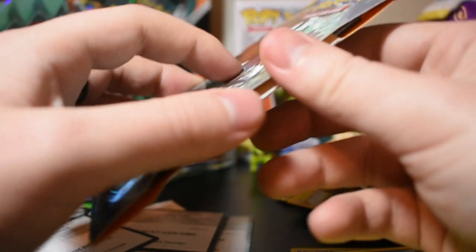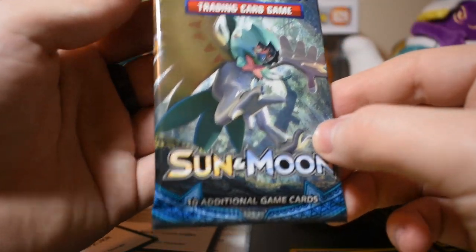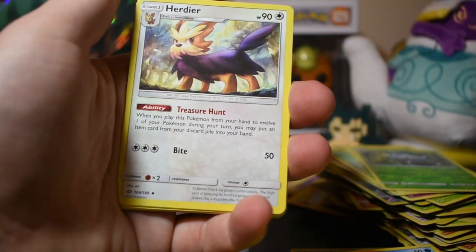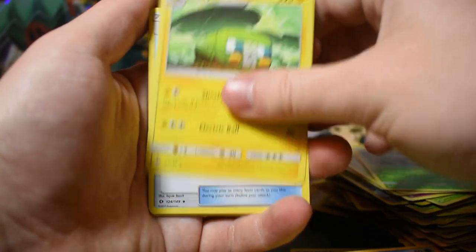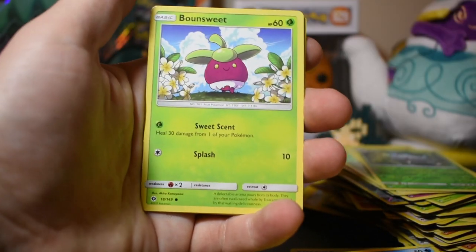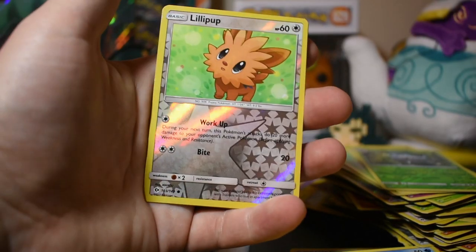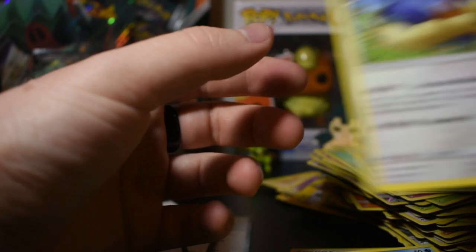Let's open another random Sun and Moon pack. Card code — one, two, three, four. Metal energy, Herdier, Charjabug, Garbodor, Alolan Diglett, Bounsweet, Skarmory, Cutiefly, reverse holo Drowzee walking on the beach, Lillipup, and Stoutland. Alright, pretty cool.